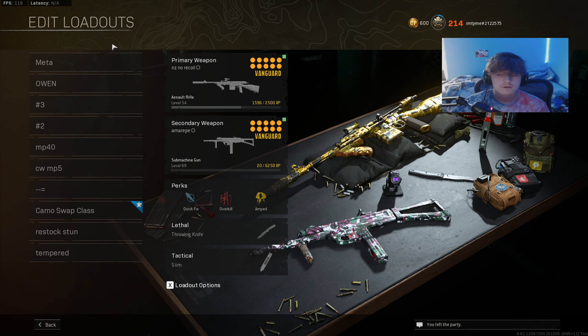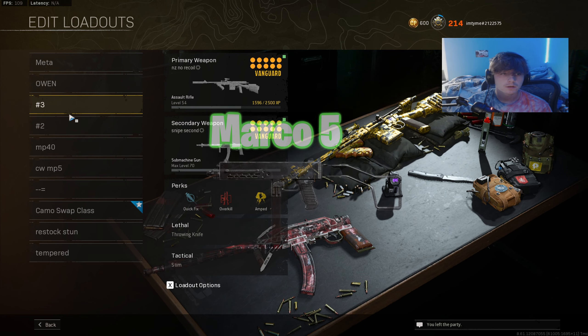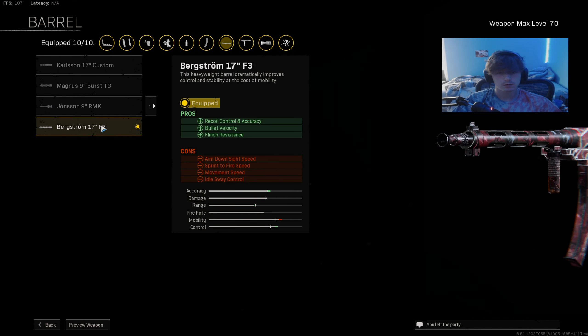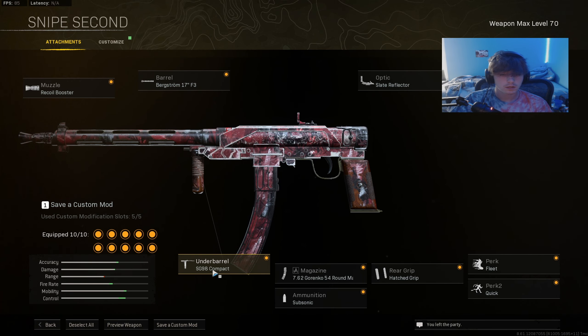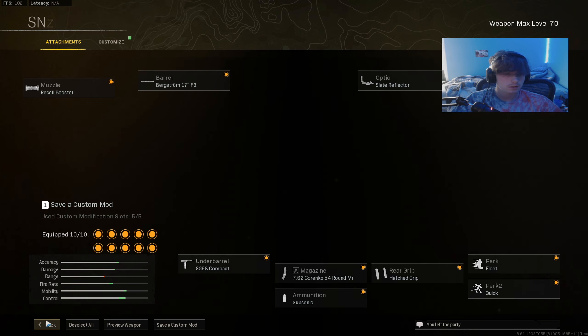First we're going to be looking at SMGs. There are pretty much four main SMGs that people are using right now: the Amir, the Blixen, the Marco, and the MP40. Starting with the Blixen — the Bergstrom barrel helps with a little bit more recoil control compared to the Carlson barrel. If you're going for straight movement, I'd recommend using the Carlson barrel. The SG9 Compact is used for strafe speed.